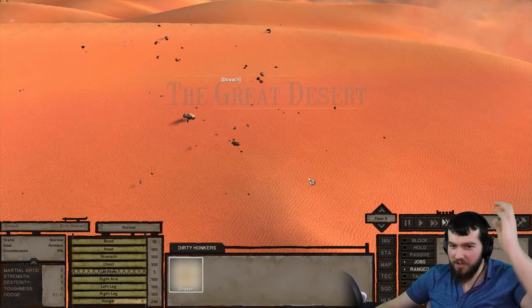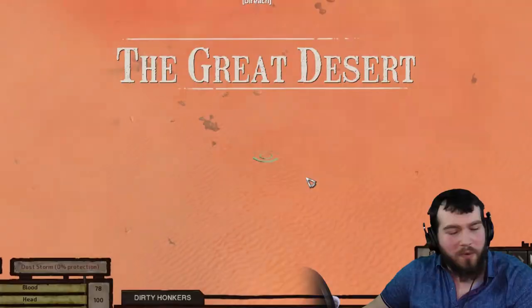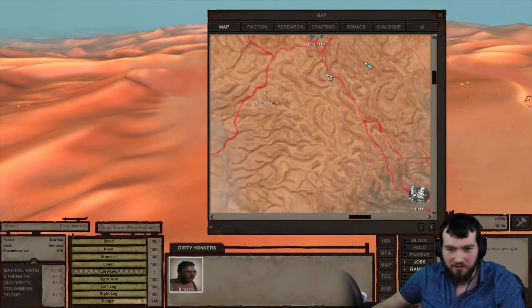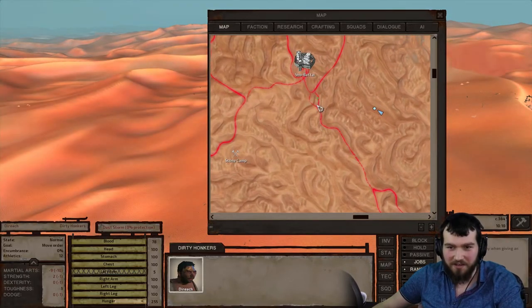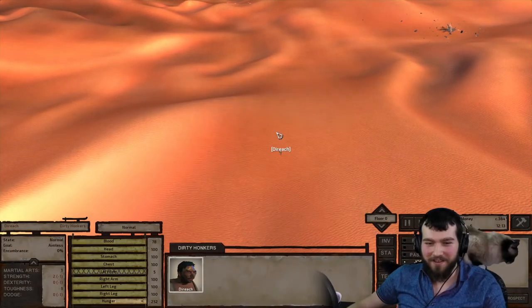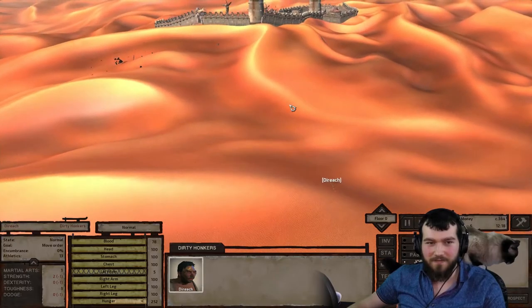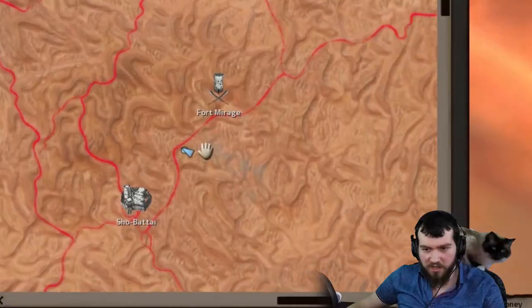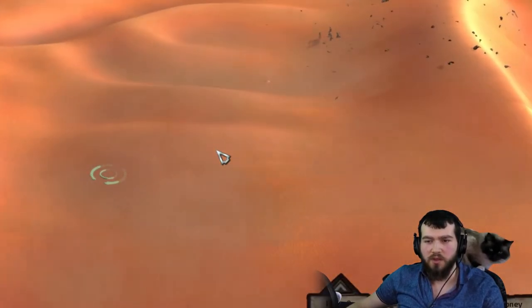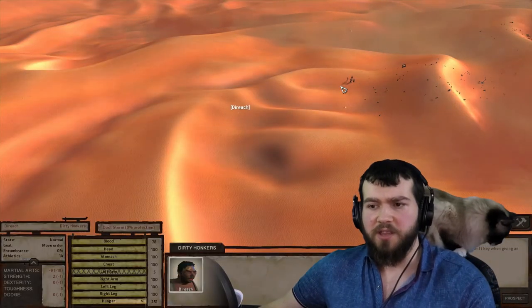I think we're gonna need to go all the way back before we were captured — I think this was where things all fell apart. We need to get closer to the city. Let's see what we've got prospecting here. No stone, no good. There is this off-coloured area here — I think that might be signifying there's a little more stone there. I'm kind of hoping that to be the case.